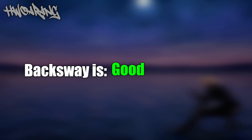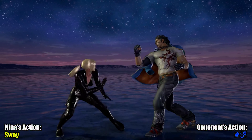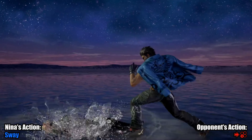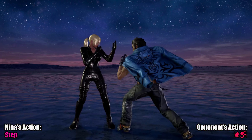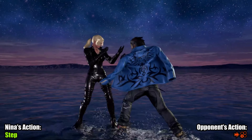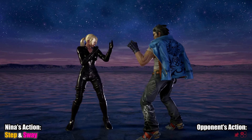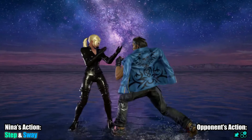Hwoarang. Sway would be great here if Hwoarang players used lots of df1 and df2. In reality, you get hit by a lot of things Hwoarang players do use, such as forward three, forward one plus two, and flamingo pressure. Stepping left is effective — after all, that is the way his stomach's facing. Also, by doing a sway, you're less likely to be ready to block and remain crouching for a down 3-4.